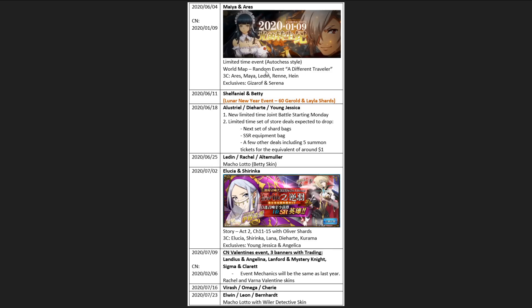So we now know that we're getting Maya and Ares this Thursday. With it, there's going to be the auto chest style limited time event, there's going to be a world map event called A Different Traveler, and three Cs that are unlocked. I've already talked about this banner in detail, so we can pretty much skip it.